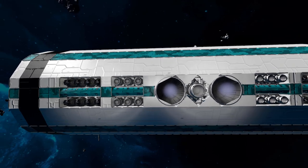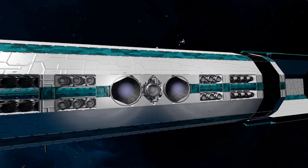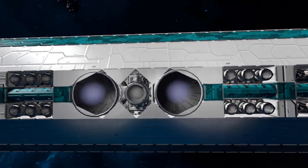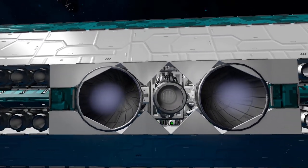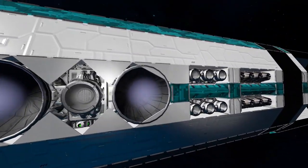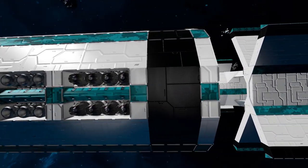Coming around the side there's not too much to talk about — just thrusters sticking out the side. We've got good use of skins with a black rim going around the front and the back, and some more thrusters sticking out that have been housed very nicely, covered up with the modern blocks.